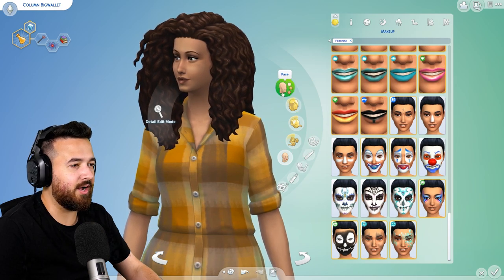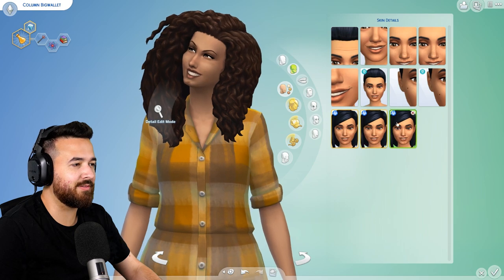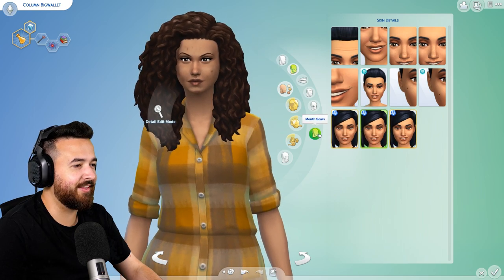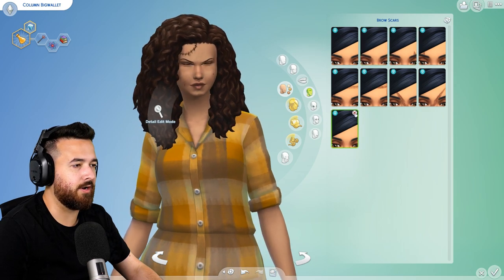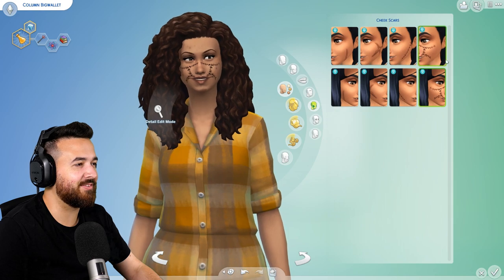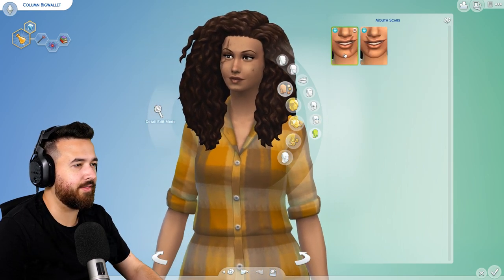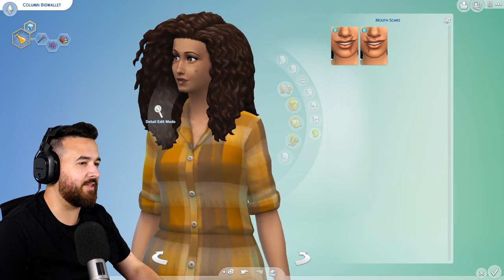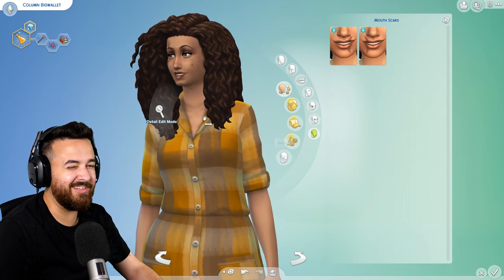Maybe not face makeup — maybe we just add some scars and stuff. That probably makes more sense. Pimples? We could add some pimples and boils and stuff. That's actually pretty good. And then as she becomes better and better, maybe she uses magic and transforms herself. Okay, maybe none of those — you're a freaking rag doll. Oh my god. No, let's not do any of these. We could maybe do like an eye scar — that's kind of cool. I think if we just do one scar over the eye, and then she's got the pimples and boils to make her look a little bit more witchy.